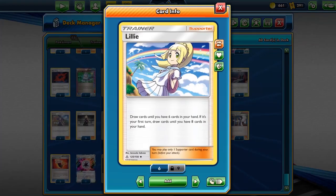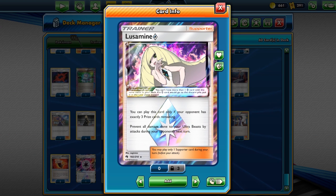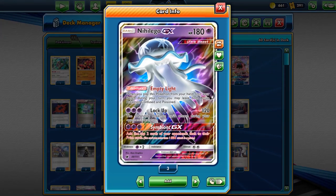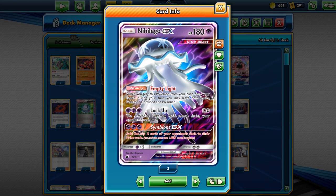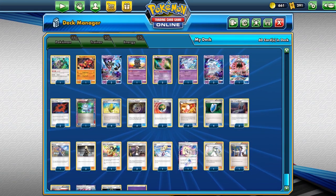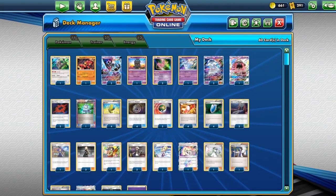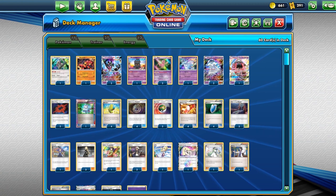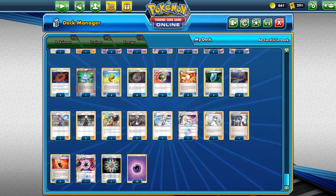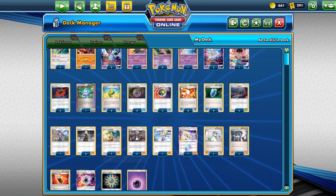We've got one Lillie for draw support. We play one copy of Lusamine — you cannot VS Seeker this because once discarded it goes to the Lost Zone, but it's useful because it lets us potentially manipulate the prize card situation. If a single-prize attacker like baby Mew or Buzzwole gets knocked out, the opponent could be at three prizes, then knock out a GX and be at one prize. That's where Lusamine becomes effective — it prevents our Ultra Beasts from being targeted. We also have one copy of N for disruption, one Sycamore, two Fighting Fury Belts, and Beast Energy.